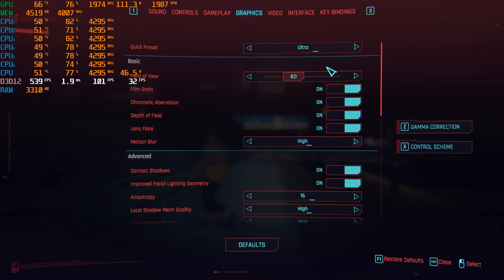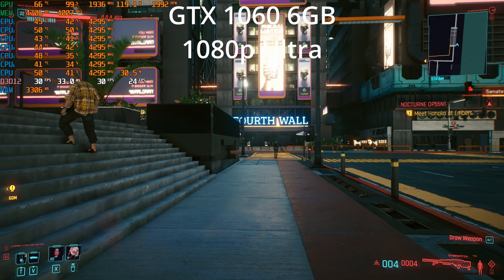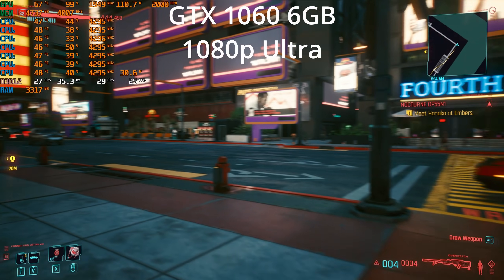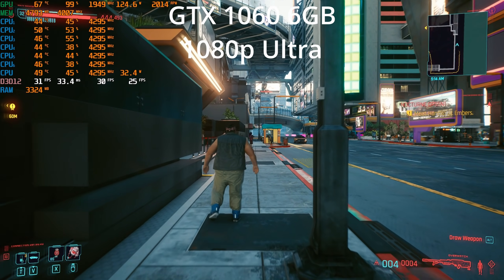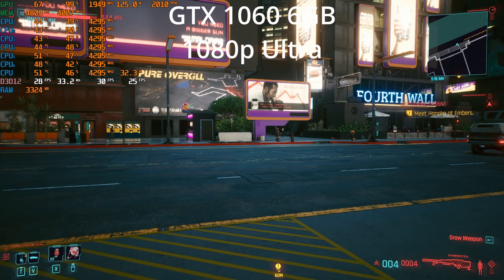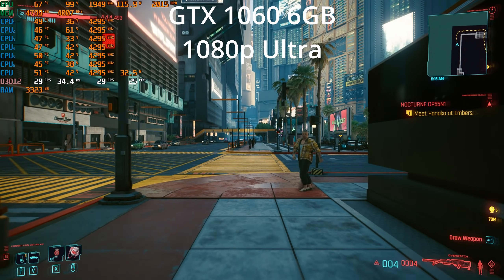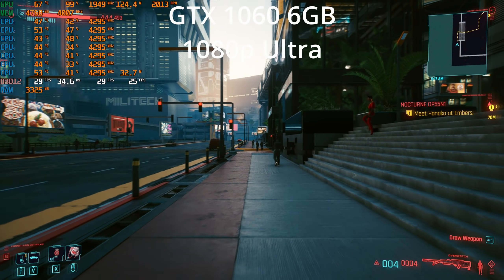Now we'll go ultra at 1080p. That's looking like we are right at 30 frames per second, dipping a bit below — does not feel good. I would say ultra is off the table here. High was at least usable if you're okay with a 30 frames per second target, and we could get pretty close to a 60 frames per second target at the low settings.